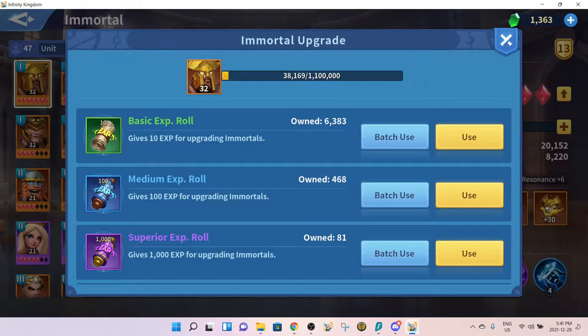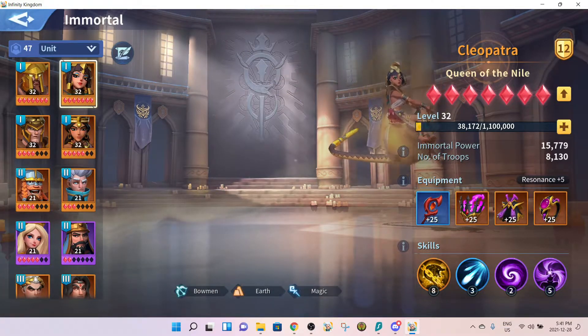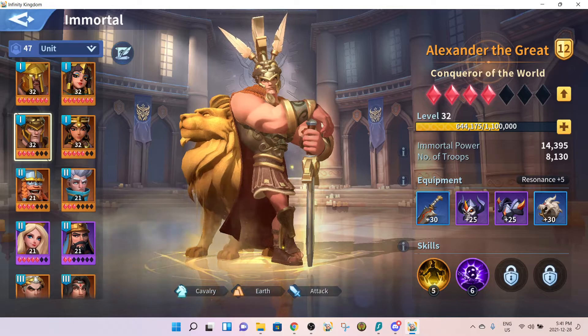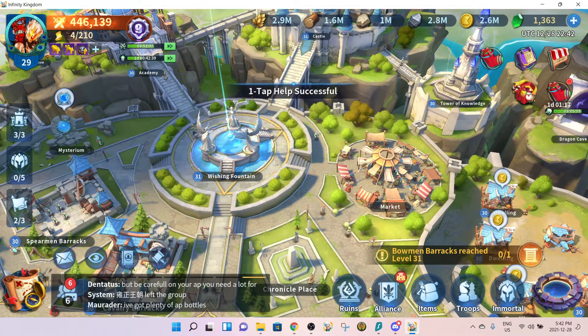How to manage your XP scrolls: farm XP through the many ways available. Once you see the one-tap appearing, use it once, then go check if there's another Immortal you can level up too. Usually they should be at pretty much the same level. Here I could look and see — I don't have enough to level him up yet, no point spending scrolls. Maybe I want to level something else first for some reason.